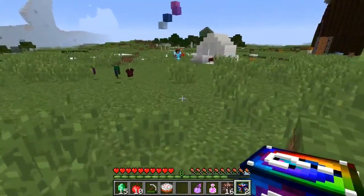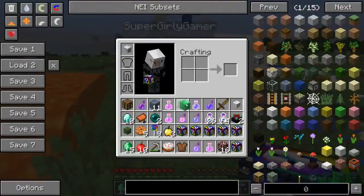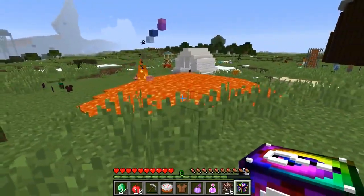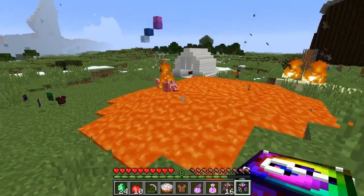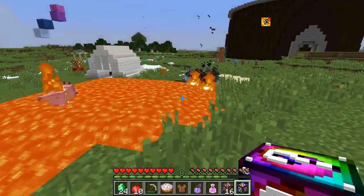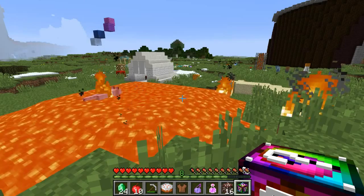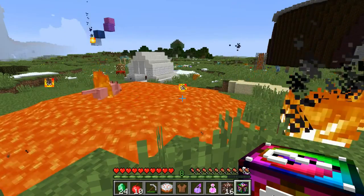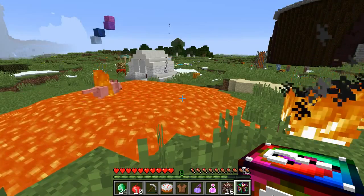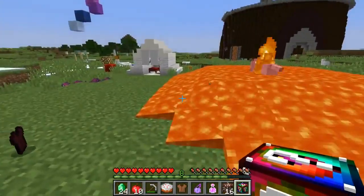I've got three blocks left — come on Pat, be good. Another tent — there's nothing in it. Oh my god, it's spreading! My wolf — why is he running through it? Get in the water — maybe if I just go in the water he'll come to me. Keep running, keep running — is he coming? He's coming. Don't worry. He's not coming, is he? No — I'm on my way, Jen.